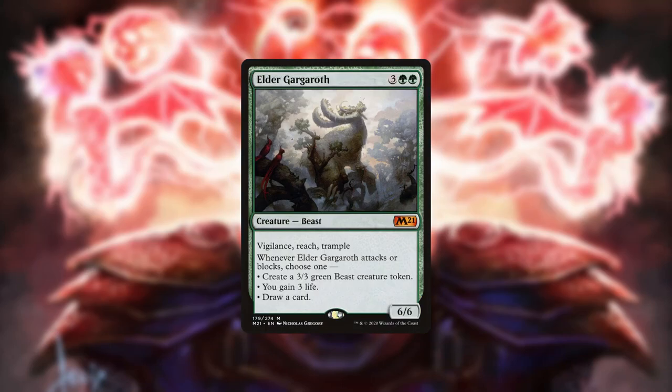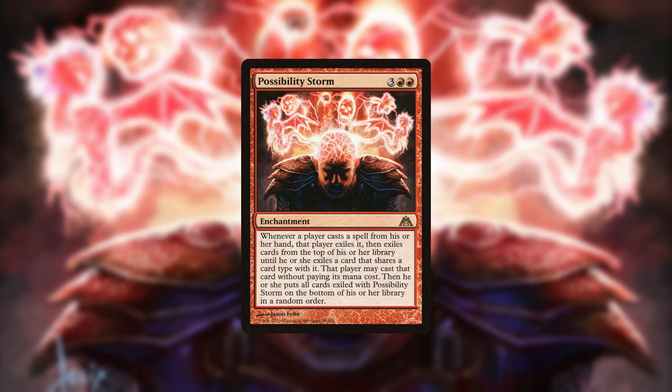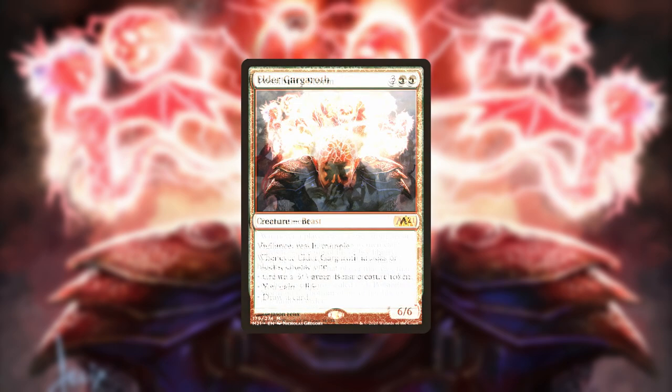Elder Gargaroth stabilizes against aggro decks. A good aspect of Gruul Possibility Storm is that, against decks where the combo is ineffective, you can side it out in favor of more impactful cards. For example, against aggro decks where Storm is too slow, you can replace it with Elder Gargaroth.